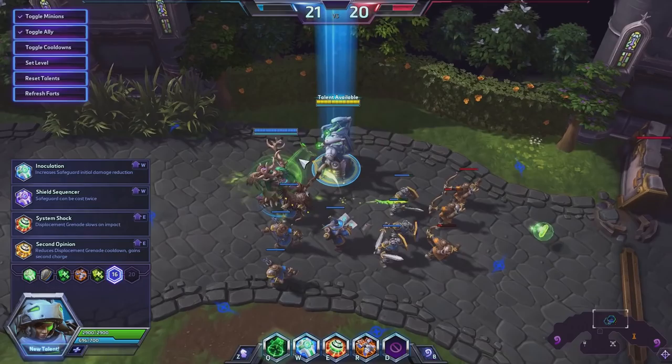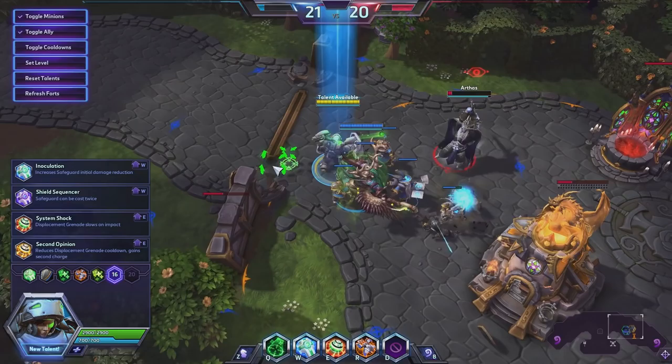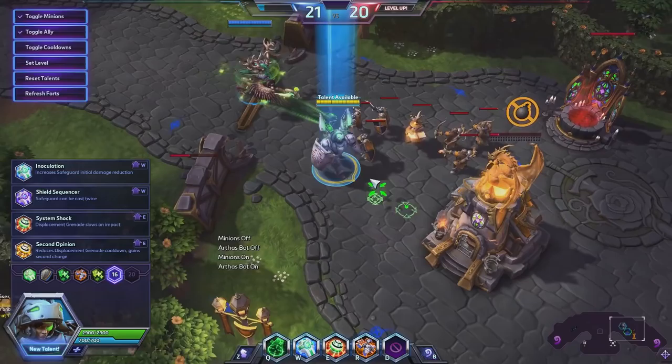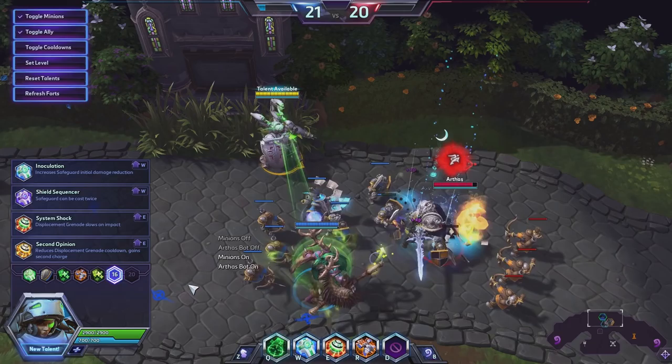That seems very good. Basic attacks against your Healing Beam target reduce the attacker's speed by 25% — this is like a level 16 talent for most tanks that slows down auto-attack speed against them. I can never remember the name of that ability. This looks like one you can place on a target, which is cool.